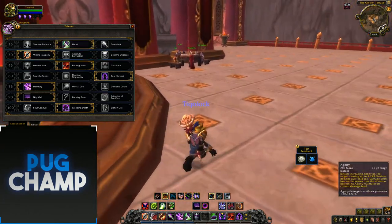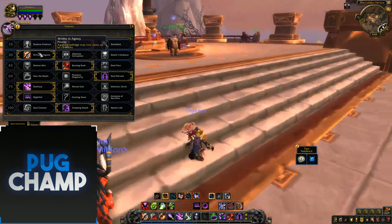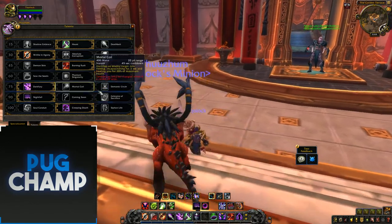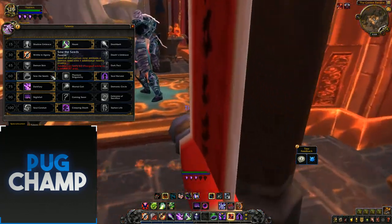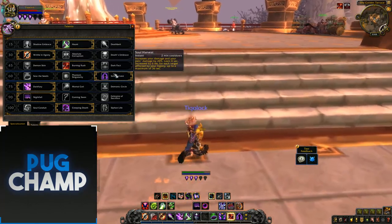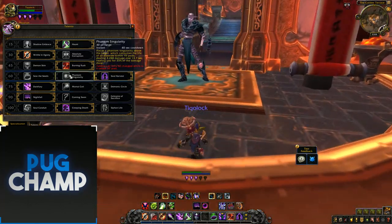I always take Rife and Agony due to the fact that Agony is what gives you your Soul Shards, so you always want to let Agony ramp up as much as possible — it now ramps up to 15 stacks, giving you more Soul Shards. Next one is Burning Rush, obviously because I like the movement speed. After that, Sow the Seeds is the same as it was in Legion, and so is Phantom Singularity, but for single target you want to take Soul Harvest.